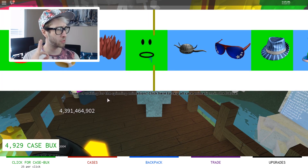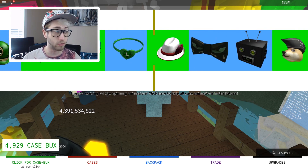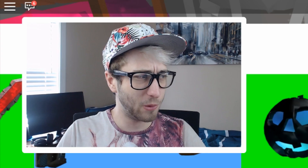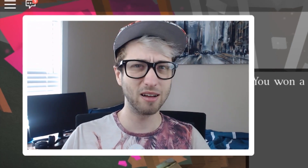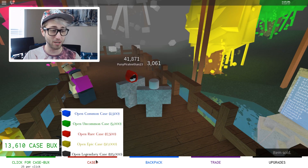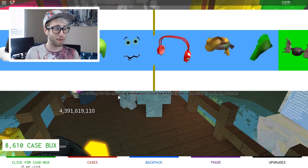So we have 9,000 bucks. Let's get an uncommon case. What's it going to be? It's some creepy blue staff. You want a frosted Santa harbinger of Christmas creep? That almost made the money back from our case. I'm just going to sell it. Wait, no — it did make more money than the case. Perfect. There we go, we've made money off that.